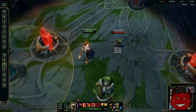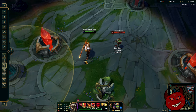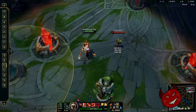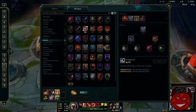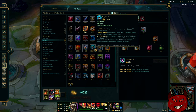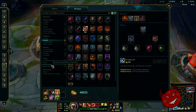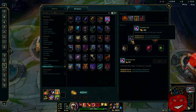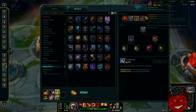Q1 healing with heal power is 150, and Q1 with no heal power is 130. Now, from what I've been noticing, 10% healing power isn't going to cut it. There are only four items with healing power in the game — technically five but I'm not counting Forbidden Idol. There's Ardent Censer, Mikael's, Redemption, and Sorrel's.